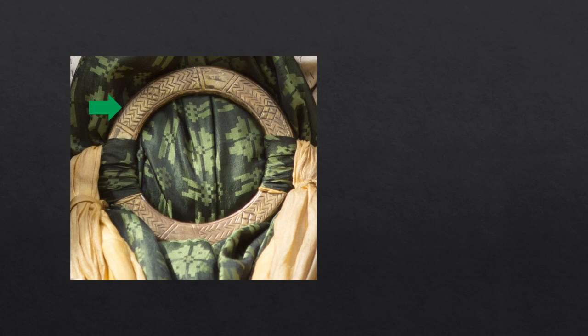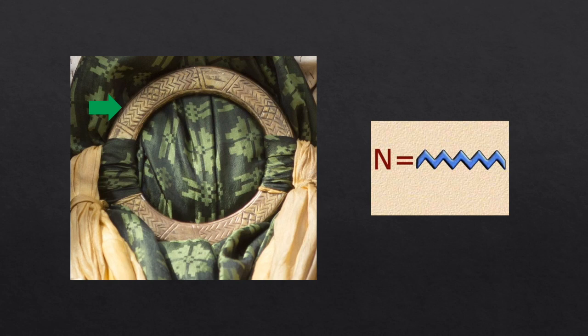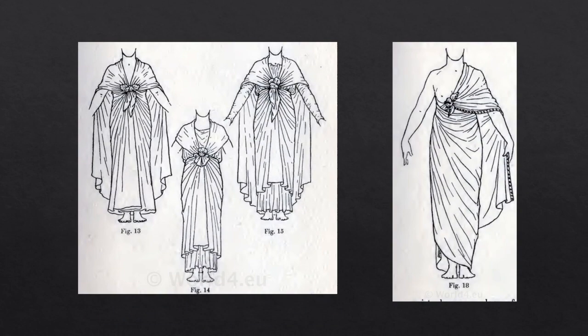The zigzag motif looks like the Egyptian symbol of water. I've assumed that there is some significance to the placement of the knots and the size and number of the rings, perhaps indicating their status. Here's an example of how an Egyptian garment might have been wrapped and knotted about the body.